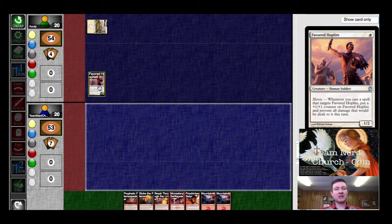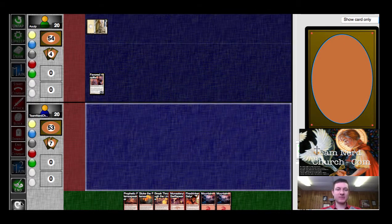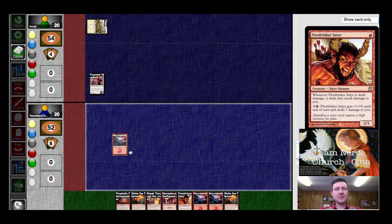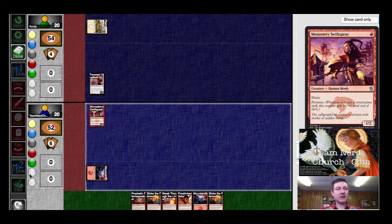He's got a Favored Hoplite. Okay, well that takes a little bit of the fun out of my Swift Spear. I suppose I'd probably still play the Swift Spear in case next turn I just want to play the breakthrough line. So we'll get that out there and pass the turn.